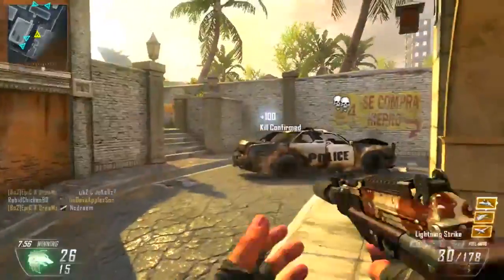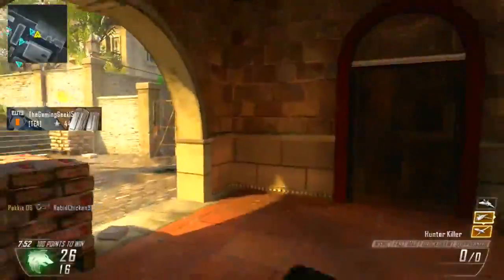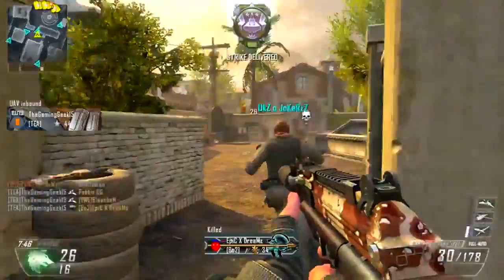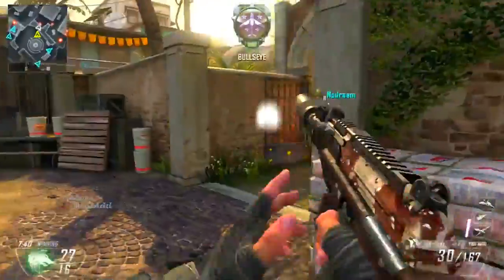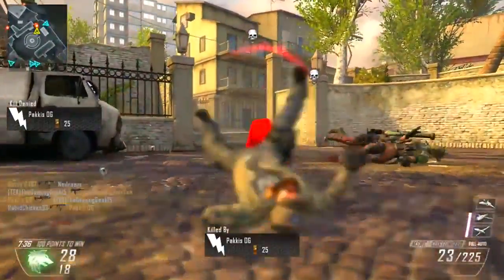Class setup-wise, I would advise an SMG definitely — something along the lines of an MP7 or an MSMC. They work really well from what I've played, and I'd advise getting a silencer on there and quickdraw as a minimum, because you're going to be rushing into these situations and you need to react quite quickly. You could use your wildcard and add a third attachment of fast mags or grip, depending on your preference, to make it play even better.